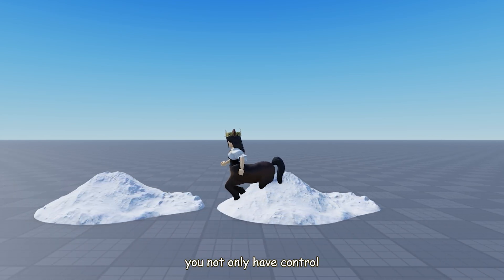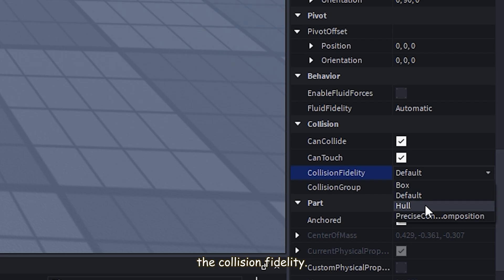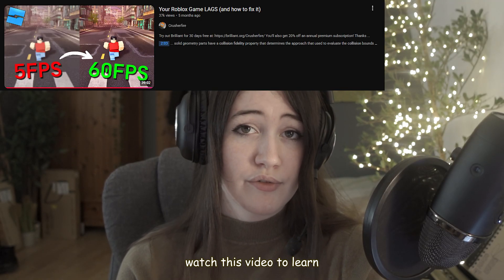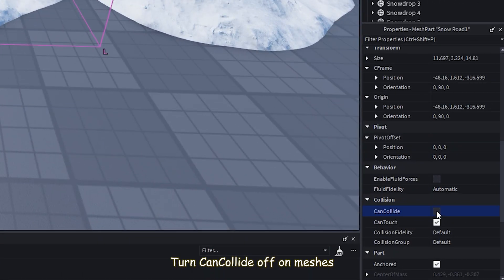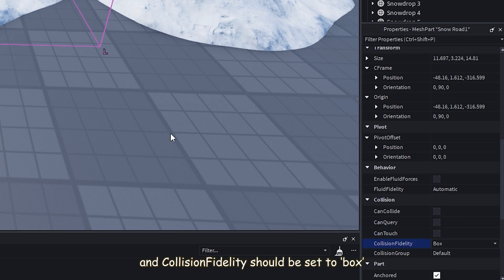With meshes, you not only have control over whether a player can walk on a mesh or not, but you can also control the collision fidelity — essentially how accurate a collision is. I recommend watching a dedicated video to learn more, but the long story short: set CanCollide to off on meshes the player doesn't need to touch, and set collision fidelity to Box on all meshes with CanCollide off.